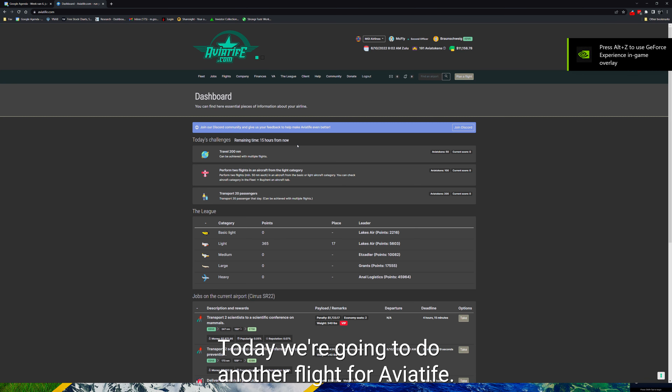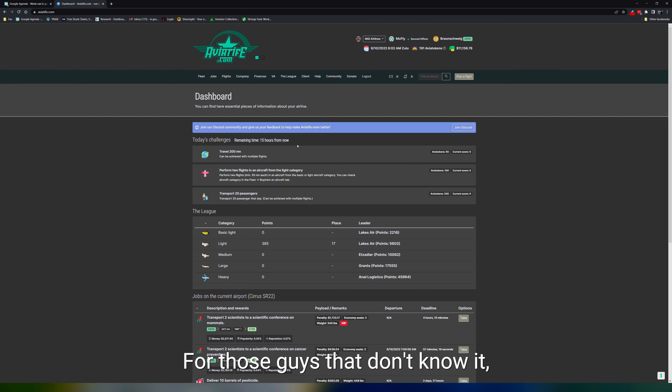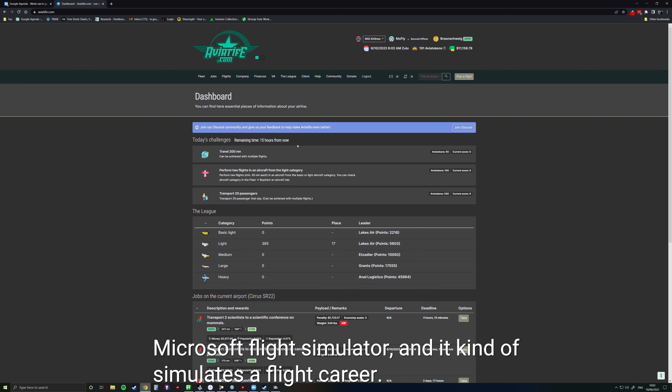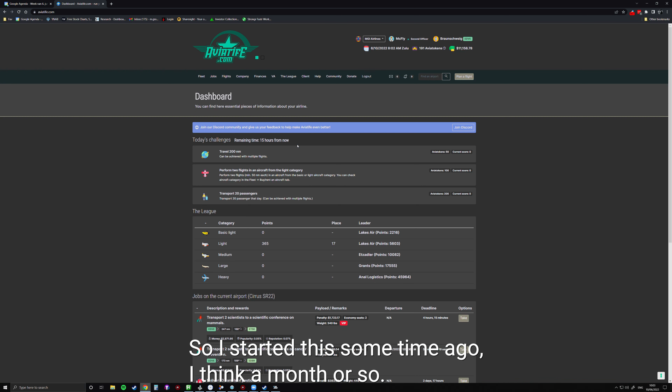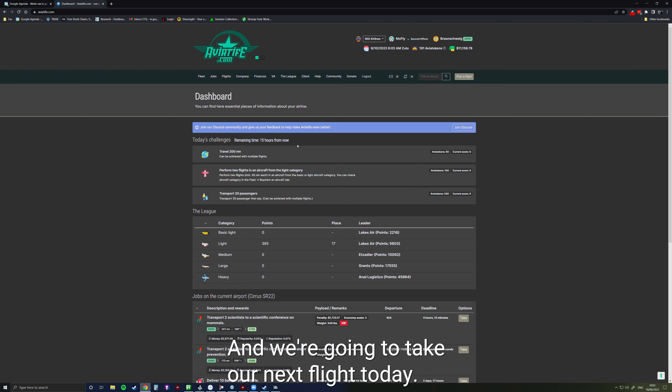Hello and welcome everybody. Today we're going to do another flight for Aviatife, for our career in Aviatife. For those who don't know it, Aviatife is a free app that you can use in conjunction with any kind of flight sim. I'm using Microsoft Flight Simulator, and it simulates a flight career. I've started this about a month ago, and I'm still flying a very small aircraft, the Cirrus SR-22.